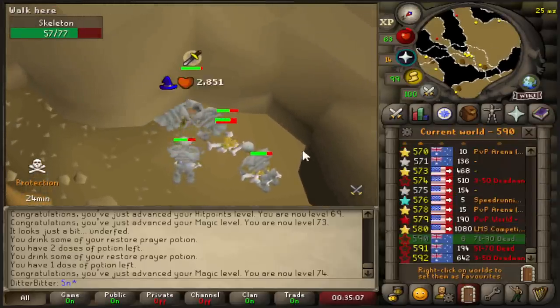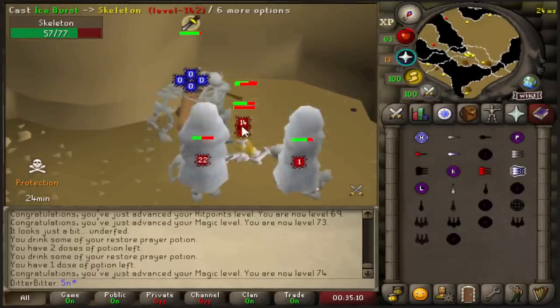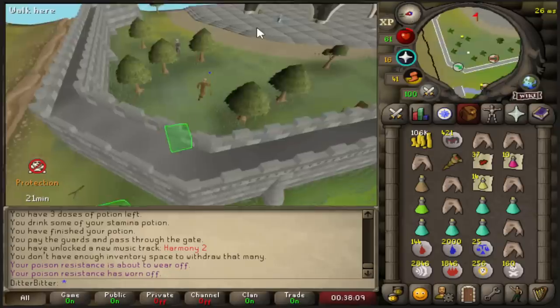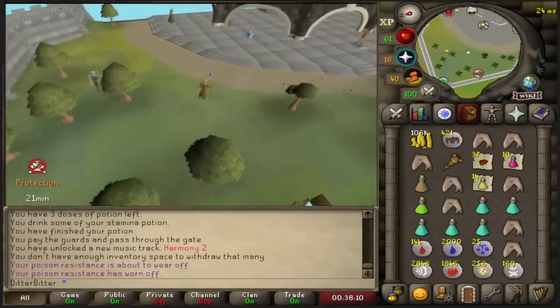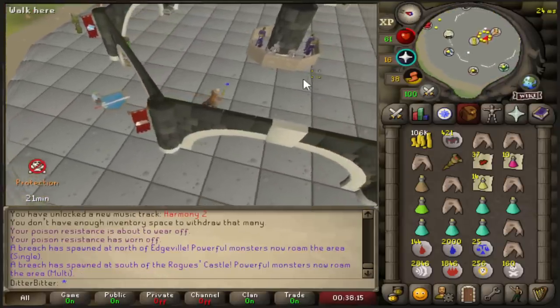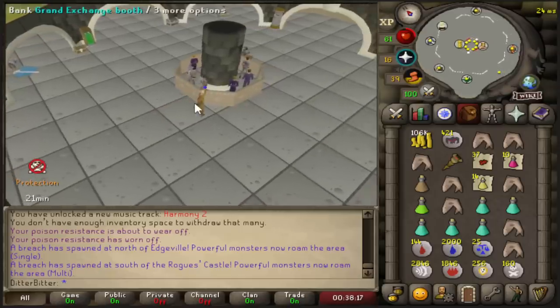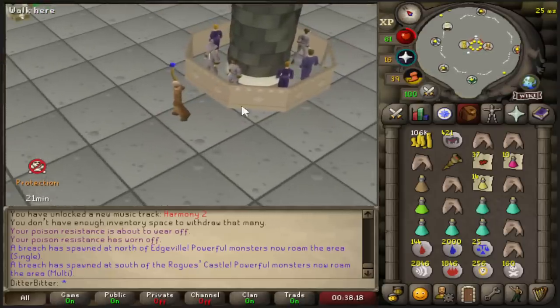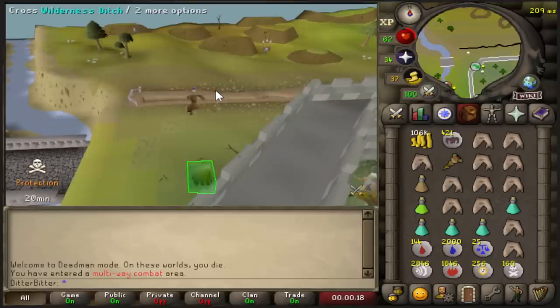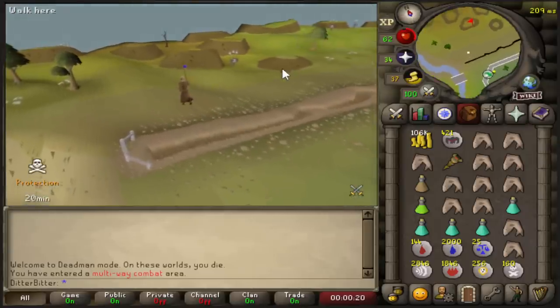I managed to burst all the way from 62 to 74 magic in that time, and now it's time for the first ever breach on Deadman mode. The breach is at Lava Maze - how do you see it? Mine says Edgeville and Rogues Castle. It must be different for different worlds. What world are you in? I'm in 590. Edgeville, let's go! That's a single one - that's okay.